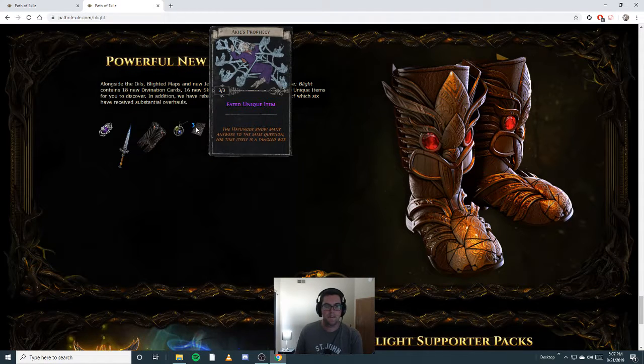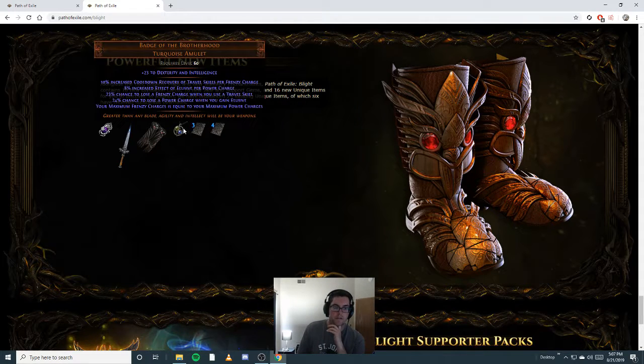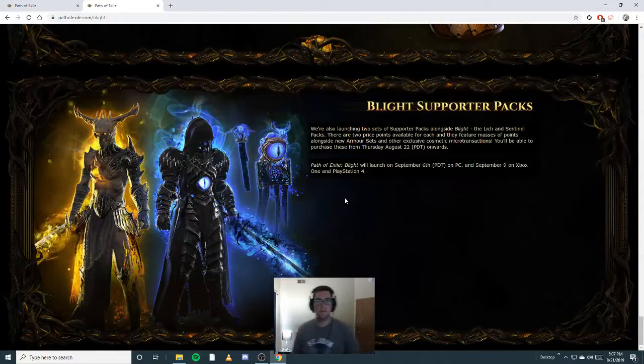Faded unique cards - awesome. Bone Helmet - great for doing Necro stuff this league. Another minion set of gloves, so many Minion Uniques. Necro Uniques - it's going to be really overpowered, that's what I'm thinking.